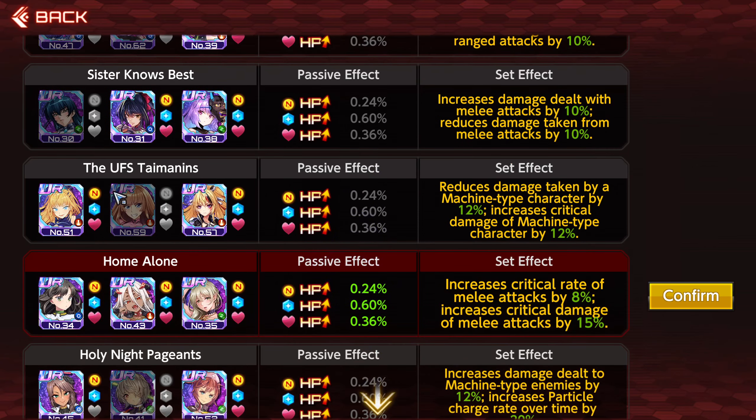Scrolling down a little bit, we have the UFS formation set effect, which reduces damage taken by a machine-type character by 12% and increases critical damage of a machine-type character by 12%. Again, this would work on Emily and Asuka.